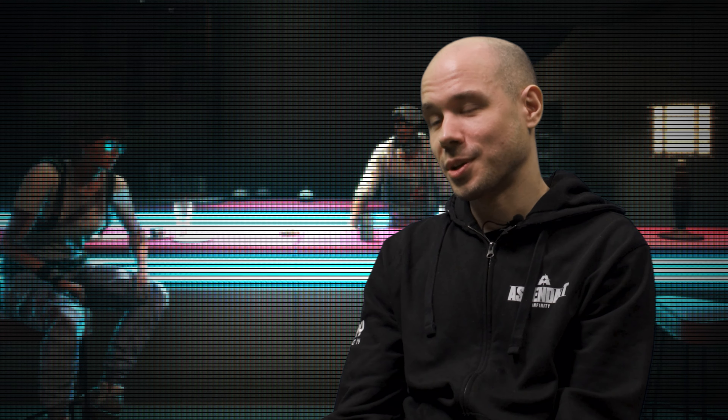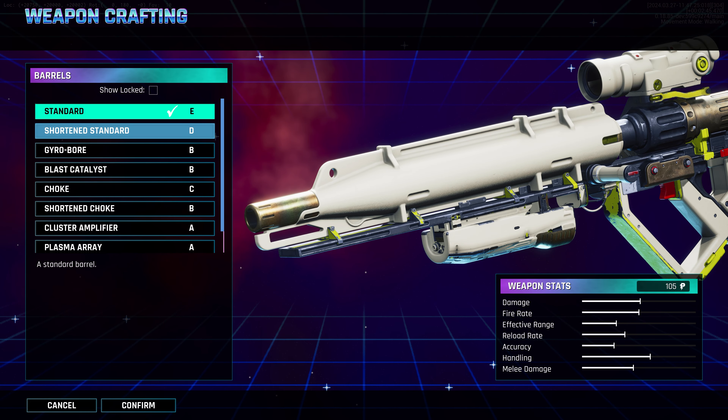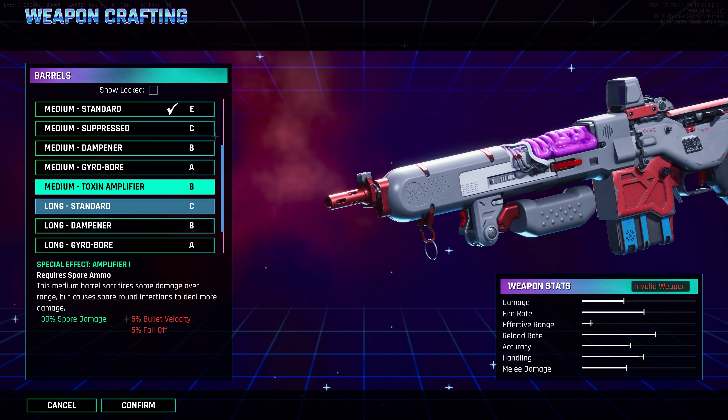There are literally millions of combinations of weapons you can create. It's not just adjusting recoil or how many rounds you have in your magazine — you can do all sorts of crazy things with your gun. You can take a bog standard sniper rifle and turn it into a long-range carpet bomber, or take a battle rifle and turn it into a poison-spewing SMG.